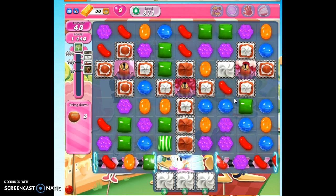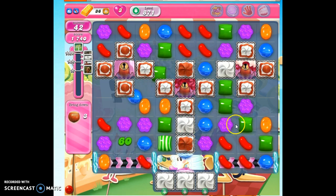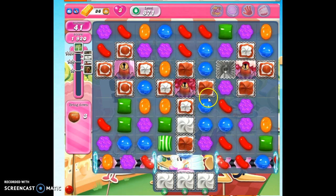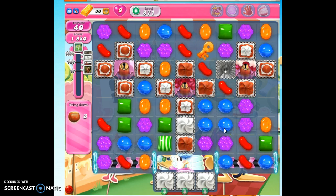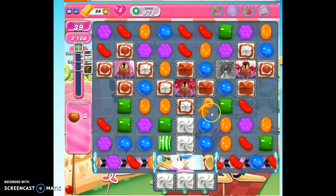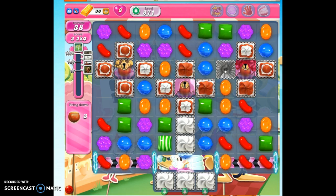We want to take out this frosting as quickly as we can. Not only will it help the two sides communicate and help us make some specials and matches, but also when this gets opened and this ingredient slides down, we need this post cleared out or it'll slip the wrong way and won't line up with the portal. Any unused moves we have will become points for us.